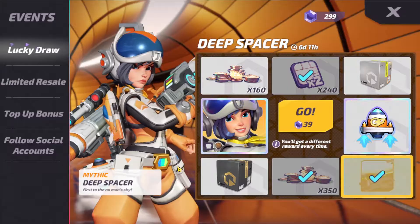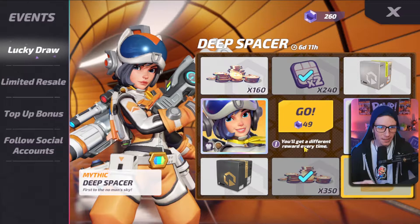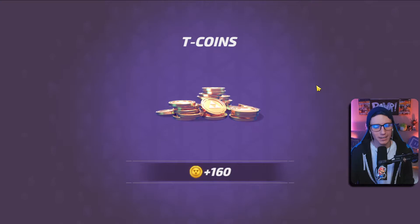Here's the third attempt at the skin. I'm gonna turn my camera off so you guys can see. We got the new banner — it's like a little laser blaster, that's cool. There are notifications coming in — everyone's trying to play with me today. Without all the notifications in the way, hopefully no one tries to play with me again. Let's go for a fourth draw — confirm.